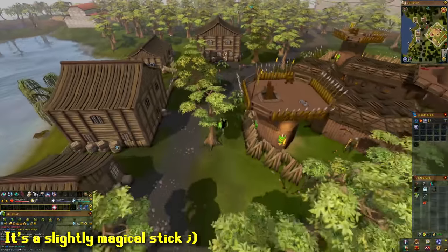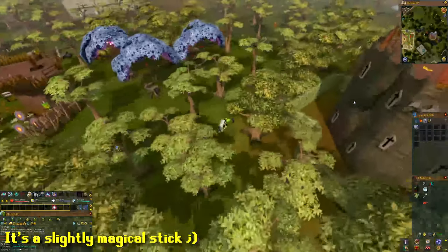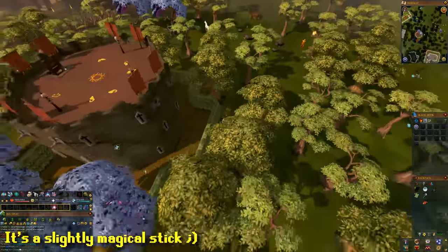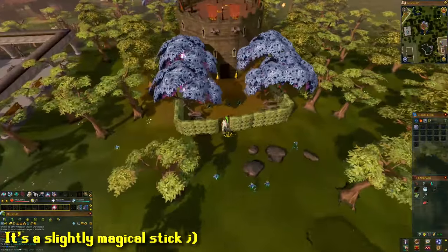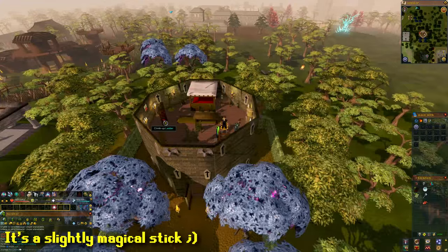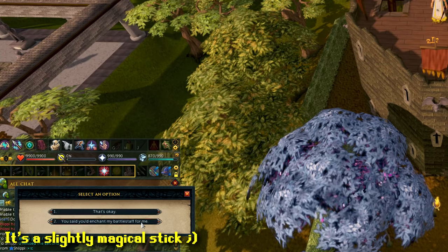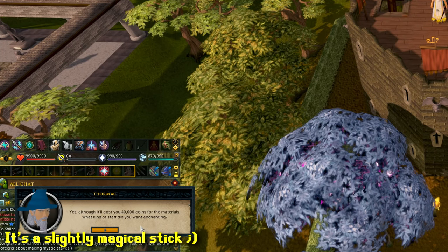For the next task, walk south towards the river — you're going to have to cross an agility shortcut over to the Sorcerer's Tower. Keep in mind you don't actually have to bring a staff to be enchanted; you just have to go through the chat options.